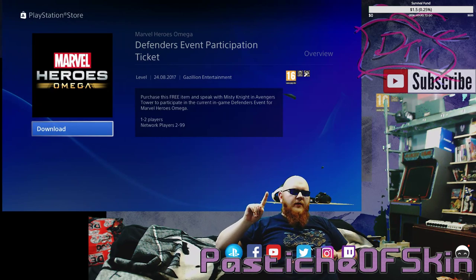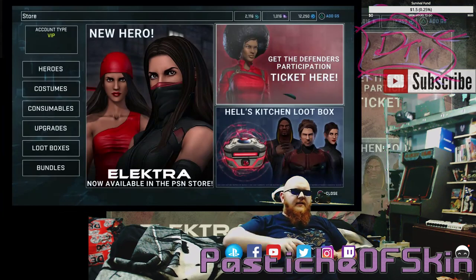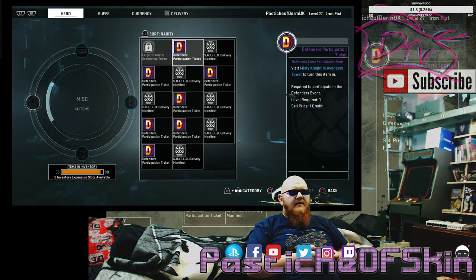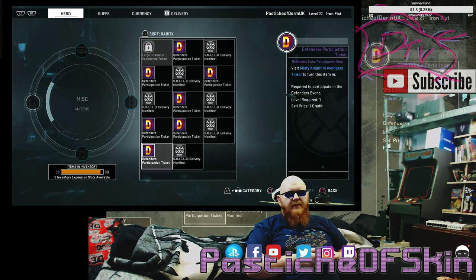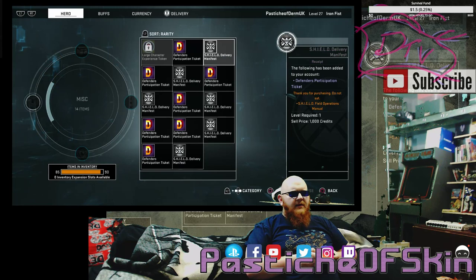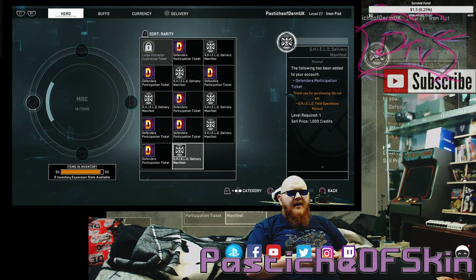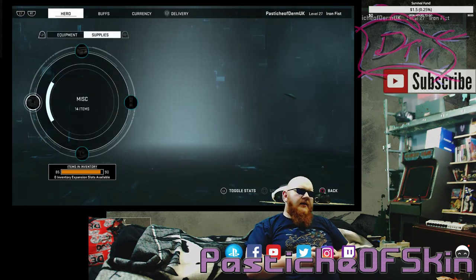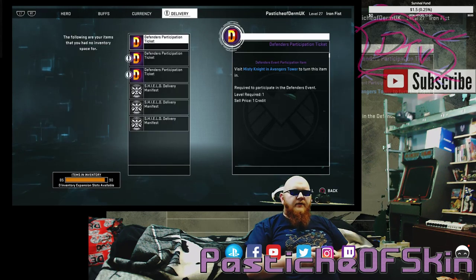What I did notice is that if I look at my inventory, specifically in my supplies under MISC, there is a number of those tokens showing up — they're all popping up in the pocket. But what comes with them is a Shield Delivery Manifesto, and each of those delivery manifestos are worth 1K or 2K of EXP. That's not a lot, but at smaller levels when you're just starting off, those can be quite useful.